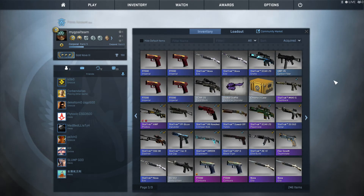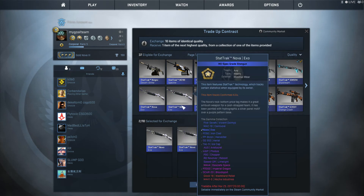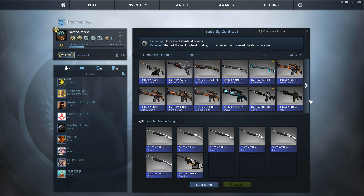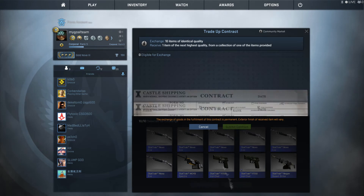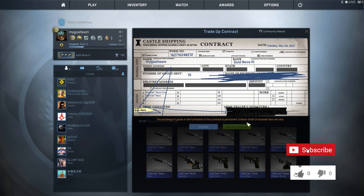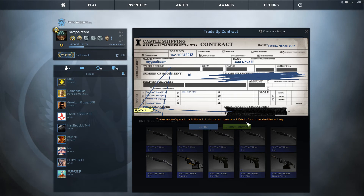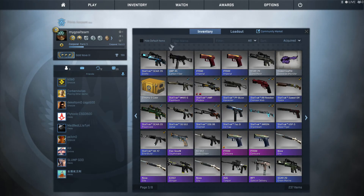Here we have a Force One — this will be a Gamma collection trade-up. The best item here for us is the AWP Phobos. Phobos would be really nice, but there are a few other outcomes like the Revolver Reboot — I don't know how much it is now, but it was really expensive before and brought a lot of money. The Chopper is bad, but again, relative to the price of this trade-up contract, it's okay.